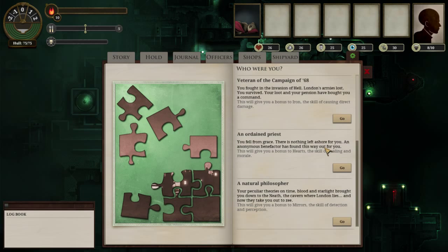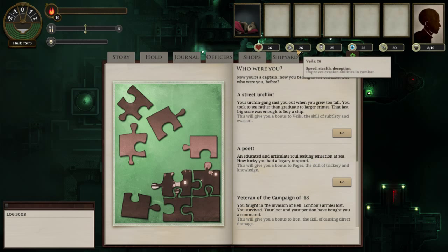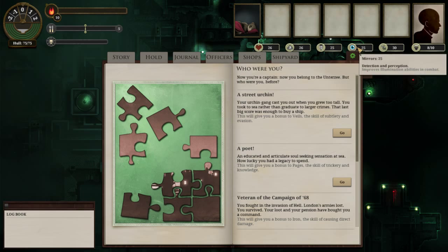We are given the option of a few starting points which simply give us bonuses to certain statistics. Let's run through these real quick: this is our health, pretty self-explanatory. Veils improve our speed, stealth, and deception. Pages is built around one fragment of the game that has nothing to do with combat - it increases the speed at which you convert fragments to secrets. Mirrors improve illumination abilities in combat.